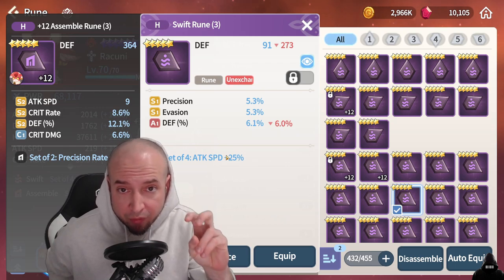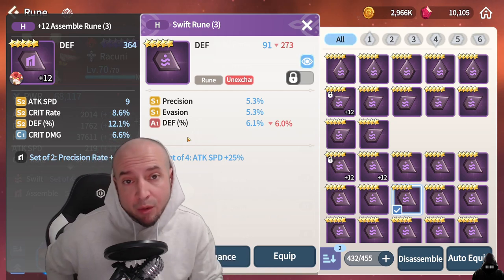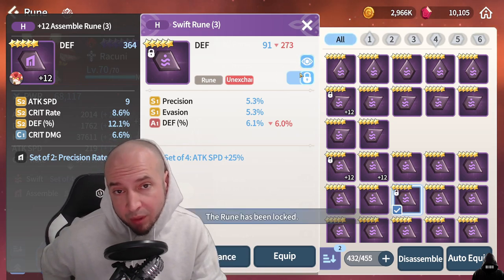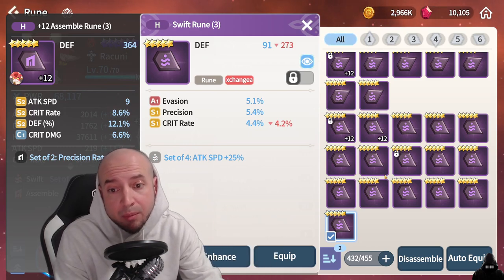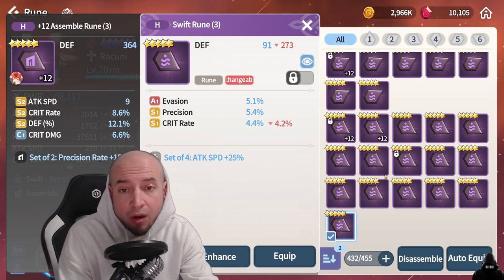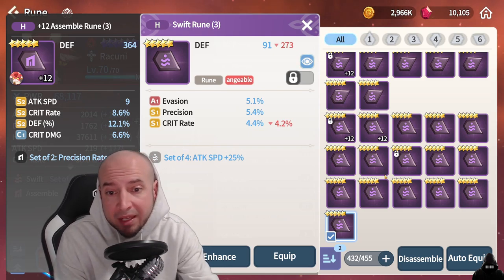Here's an example of a tanky swift rune — doesn't have attack speed but it has precision and evasion, defense percent, all on high grades, so I keep this one. Here's another good rune — precision, doesn't have attack speed but it has crit rate and evasion, all high grades. I'm keeping this one for a nuker based build.